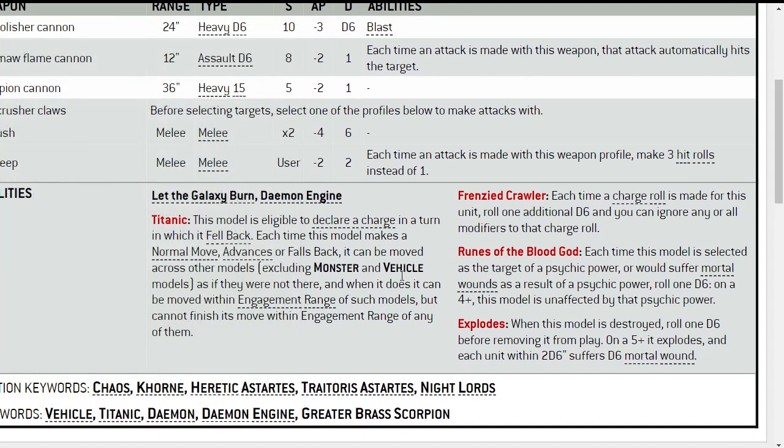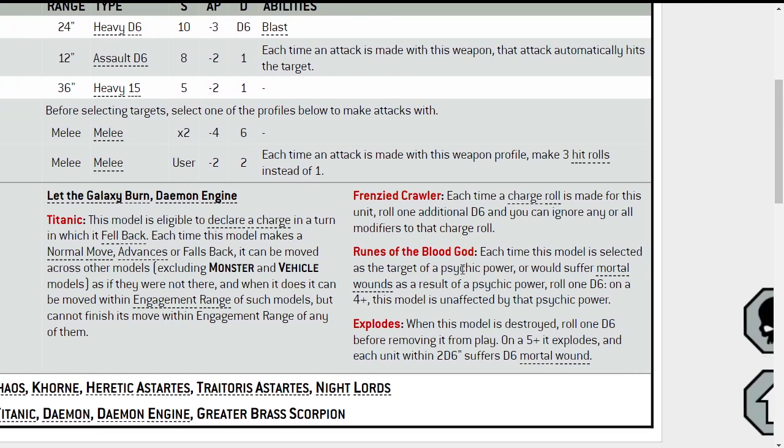It's got the Titanic rule. Frenzied Crawler: each time a charge roll is made for this unit, roll 1 additional D6, and you can ignore any or all modifiers to that charge roll. He's getting in — you can't stop him. God won't stop him. Khorne won't stop him. No one can stop this guy when he charges. He's just in, unless you roll three ones, in which case that hurts.